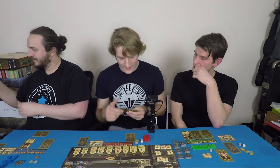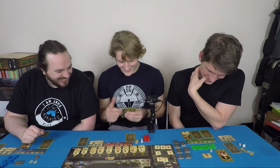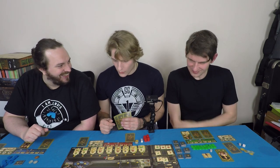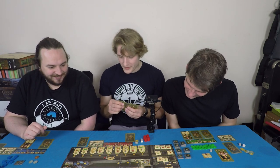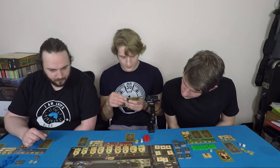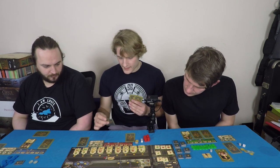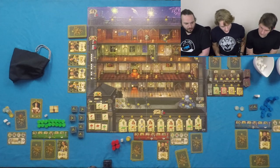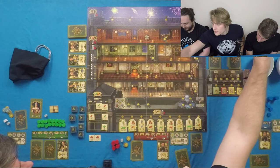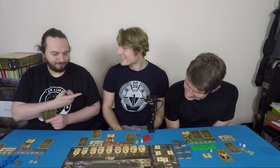Michael realizes he's not going to be able to do what he wanted to do. He asks about the order of bonus actions — confirmed you can't choose the order. His plan: play a card for double warehouse action, taking two red fabric and playing three cards. He ends up with a lot of red fabric — he's going to make matador clothes, because he's the red player.